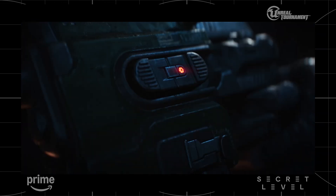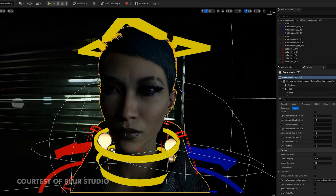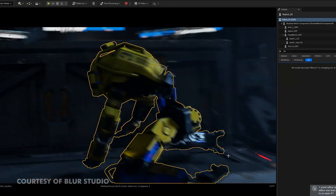You might know about the show Secret Level, but did you know that one of the episodes was created entirely in Unreal Engine? That's why today we are looking at how Blur Studio was able to use Unreal Engine to bring this episode to life.